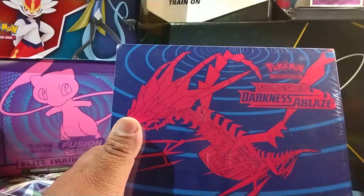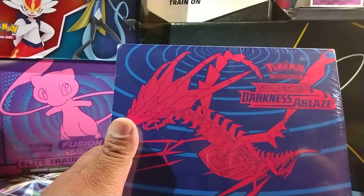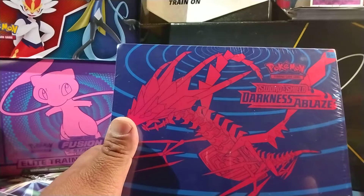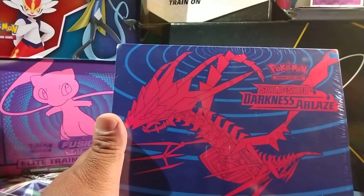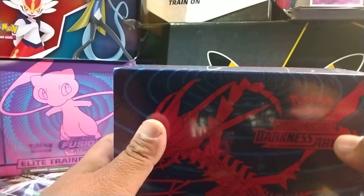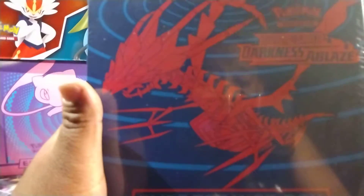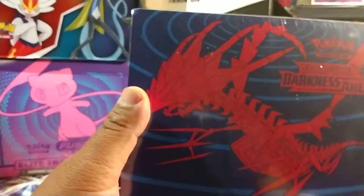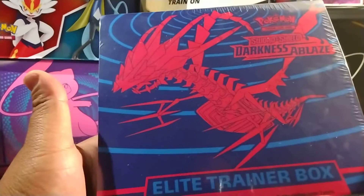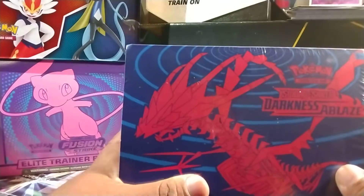What's up guys, it's your boy Steve coming at you from PokéDad and the Kid. Today we're going to be unveiling one of our ETBs from Darkness of Plays. Now we do got two of them. One of them we are going to save up, just so we have one for our unwrapped collection. The other one we're going to go ahead and open up. One we did get from a good friend of mine at Money Packs Pops — check him out.